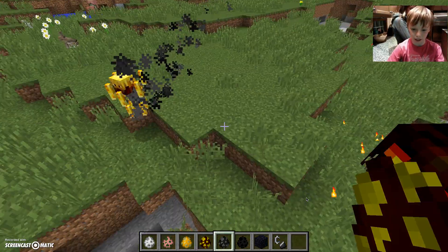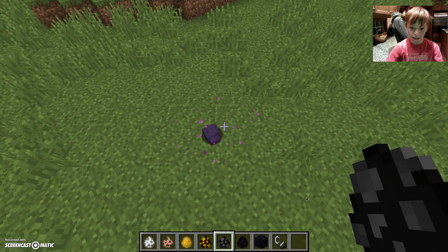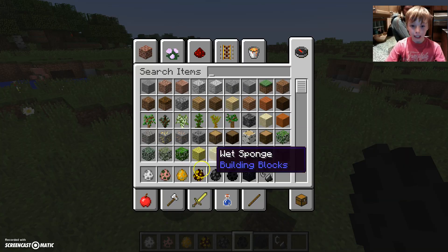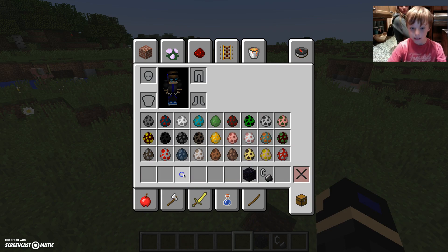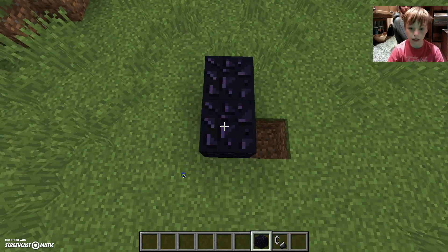You've got the magma cube, which is like the slime — you find it in the Nether. The endermite is like a little mouse, and the enderman you've already seen. So these ones you can all find in different dimensions — the End and the Nether.